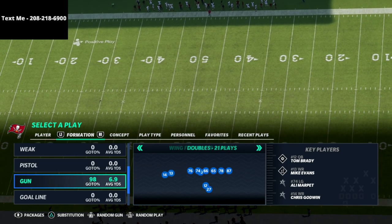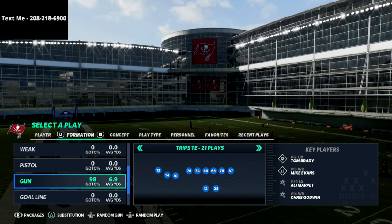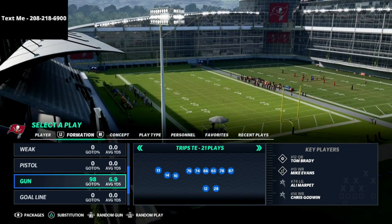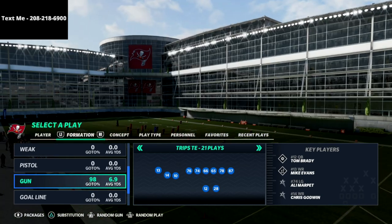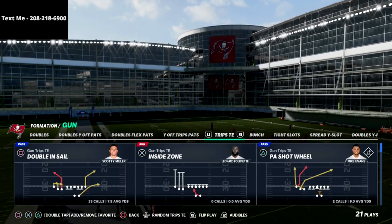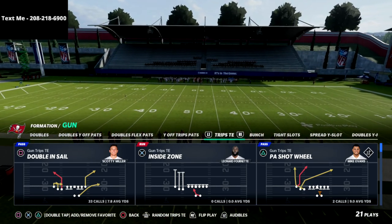I wanted to show this little tip — it's real simple but really valuable in my opinion. It's for the offensive side of the ball. It doesn't require Gunslinger; it does in some formations require Hot Route Master. But it's basically the fact that the table route is back this year, and I want to share how you can use this table route to your advantage.